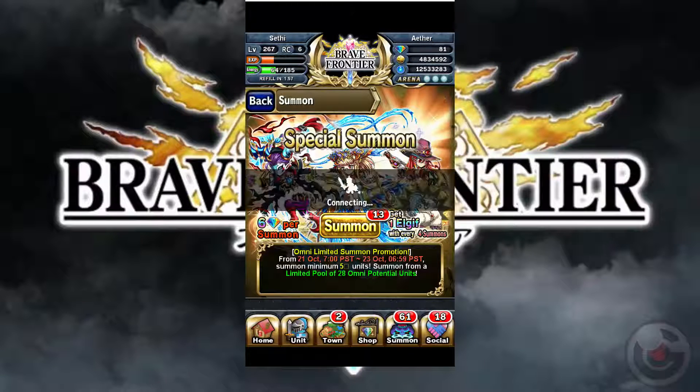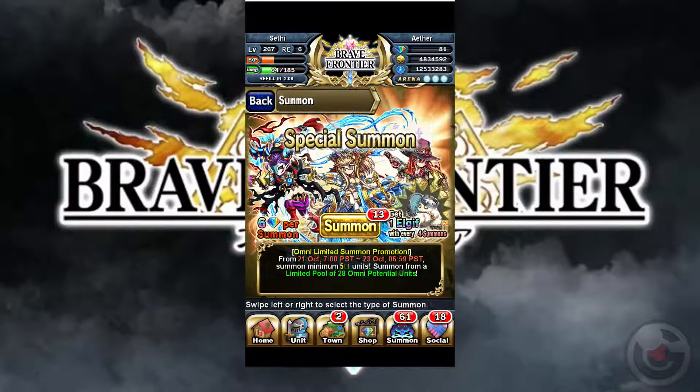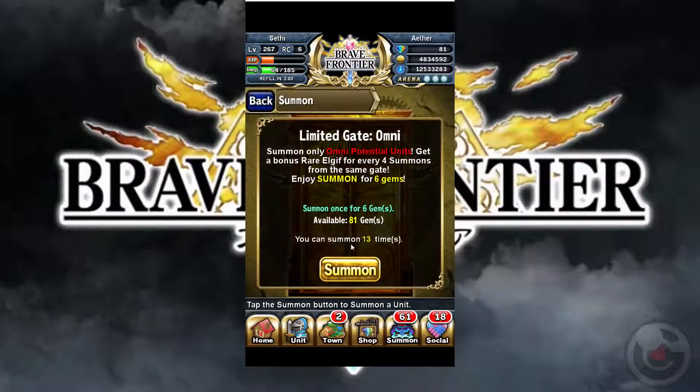Alright, so we're going to try to make this quick. We're going to do four pulls. That's going to cost us 24 gems. Hopefully we get something good. Remember, with four summons, we get one useless Elgif that's just going to sit there taking up space.